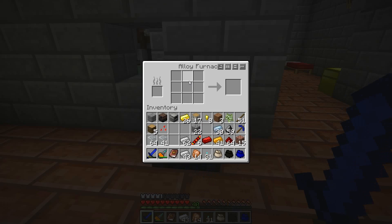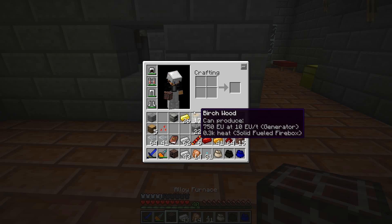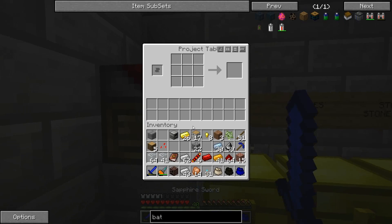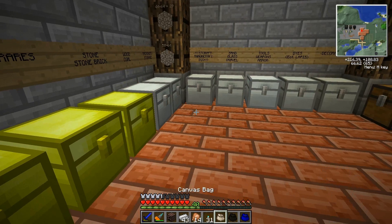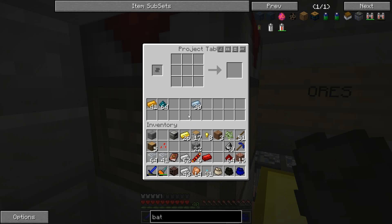I'm going to be using the alloy furnace pretty heavily, so I want to use this one instead. Let's pick this up and put this one down. Now we're going to need to power it. The first thing I want to do is make a battery box — so let's see what we need. We're going to need the batteries: copper, tin, and nickelite, four of them.